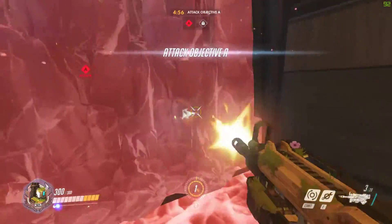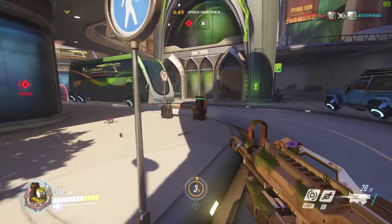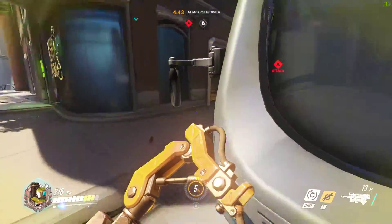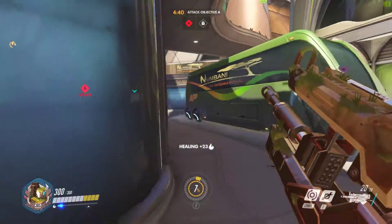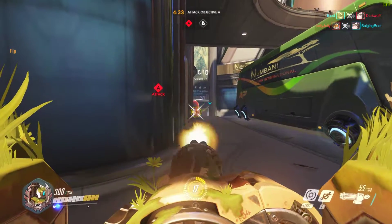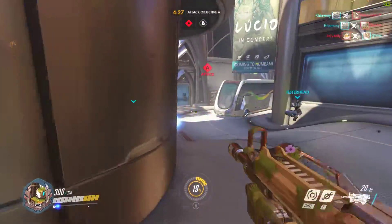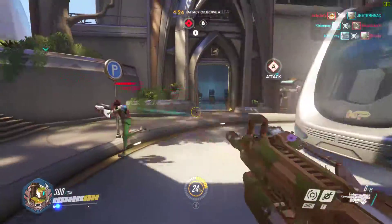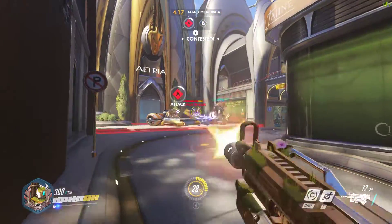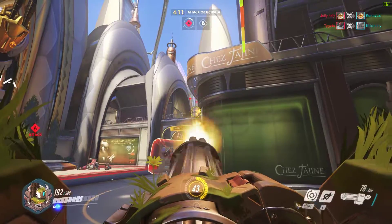I'm getting hit by a Mei Icewall right at the start. Pretty common. I would have moved to the side, but the time it takes for the Icewall to go down is the time it would have taken me to move to the side. Looks like they have a Widowmaker — she's going to be harassing me throughout the game, which is going to be very annoying. Let's see if we can make something happen here. Let's try to break this Reinhardt's shield. Looks like we're doing just that. They don't have any turret characters, so it should be pretty easy to take the first point. They do have a Widowmaker and she's trying to take me out.